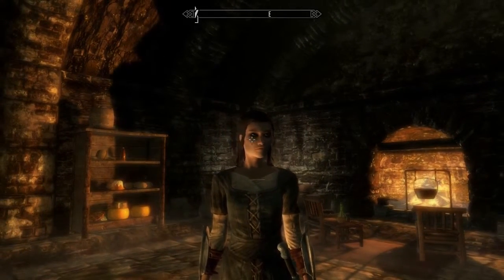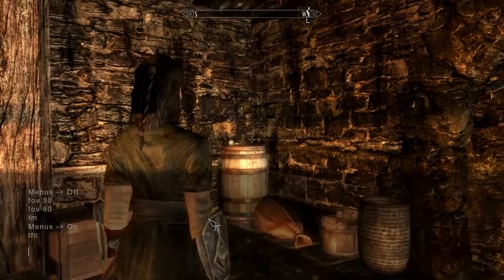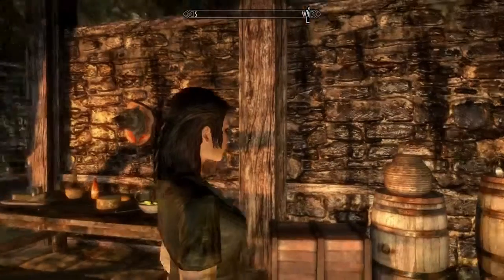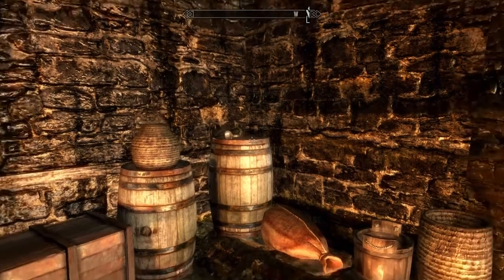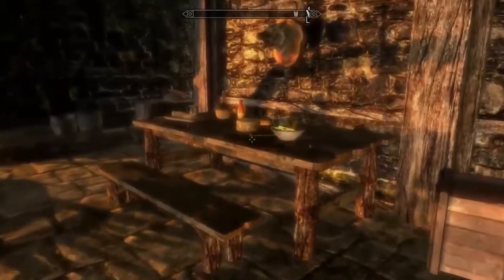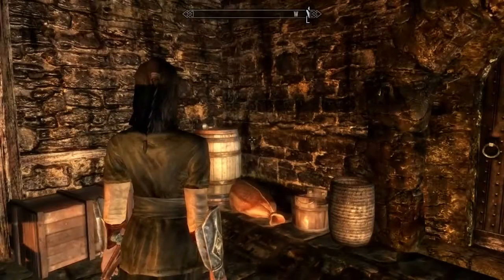There is one caveat of free cam. Right now we're in third person view mode - if we turn on TFC, we can see our player character and make some cool shots. However, if we're in first person view mode and turn on TFC, what we find is that our player character has disappeared. If you want to have a shot with your player character in frame, you must remember to go to third person view first, then turn on free cam.